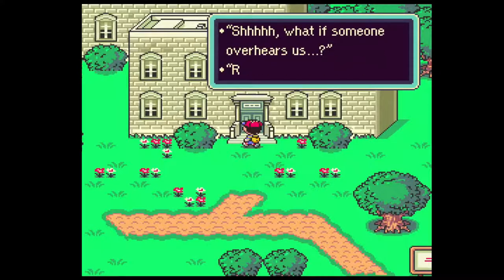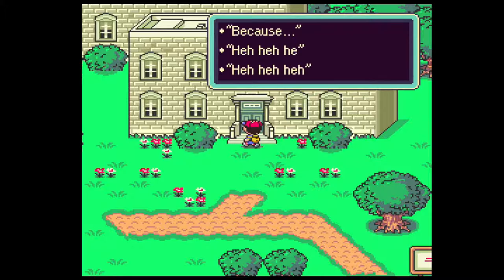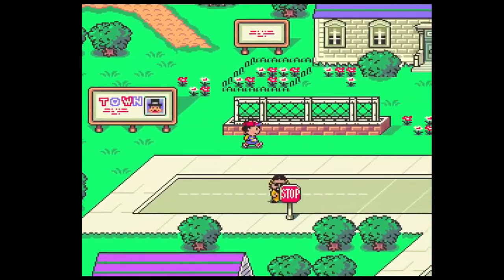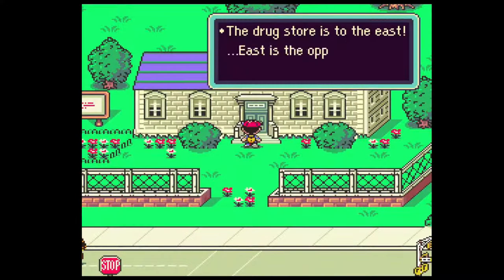I guess I just can't get in here at all - is there no way for me to skip it entirely? I have no clue where I'm supposed to go. 'The drugstore is to the east.' East is the opposite of west.